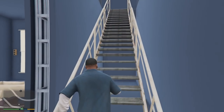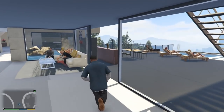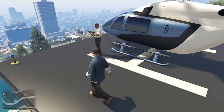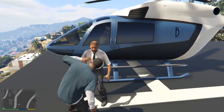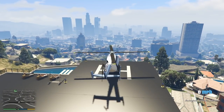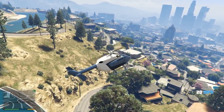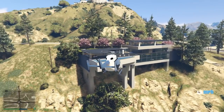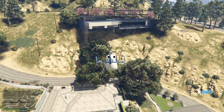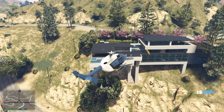Let's head back outside and upstairs to our private helipad. We've got our pilot guy here — let's just punch him, we don't even need him, we have our own helicopter. Let's fly a little bit away from here to take a look at the mansion. There it is — our massive Bel-Air mansion. It is humongous, I love the garage on it. Everything looks absolutely stunning. It does start to disappear the further away you go, but it's definitely a beautiful mansion.